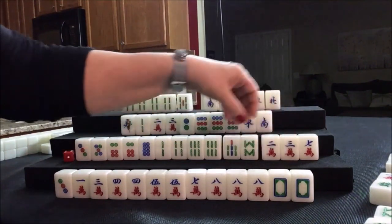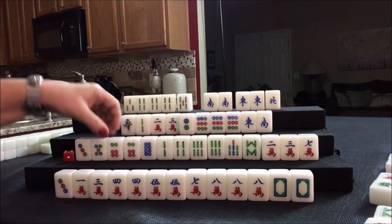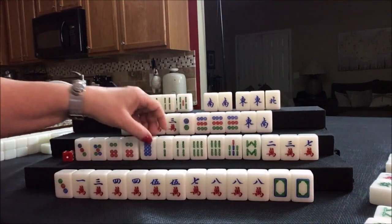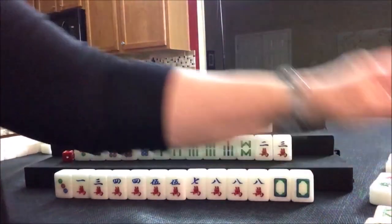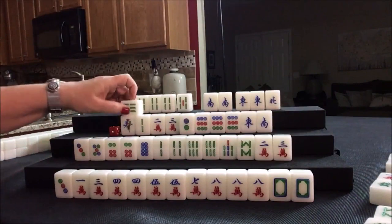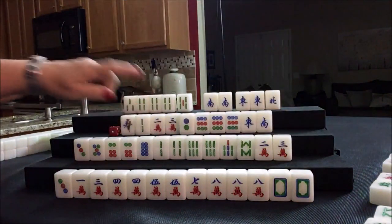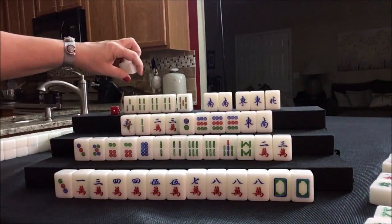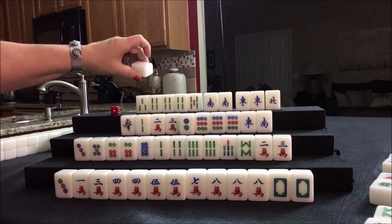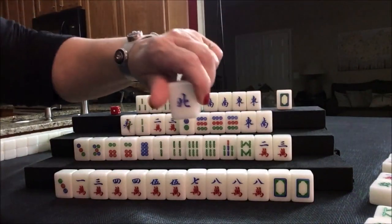Here we need to look at isolated tiles — we have six, seven, eight potential chow here and here. This seven crack is isolated, let's throw that. Drawing six bam — we're going to stay concealed here, we need score. Staying concealed is two fawn. Now here we need to pung or pair up. White dragon. This North is a good discard — there's a pung out, so that's safe.